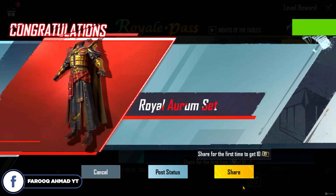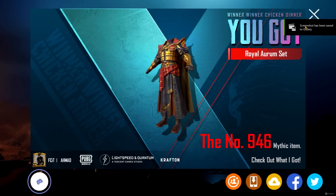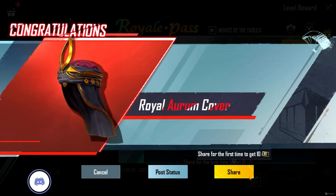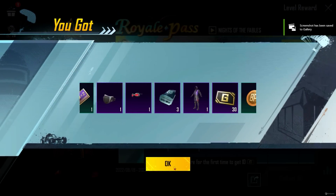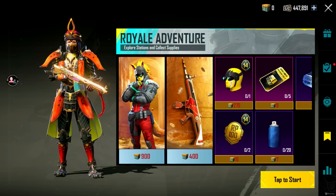And we have the Royal Aurum Set - Mythic. We have 946 Mythic item, and this is our Royal Aurum Cover. And this is our Royal Aurum Cover and our Royal Adventure.